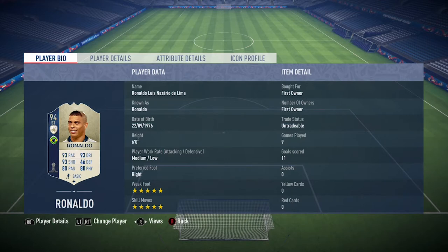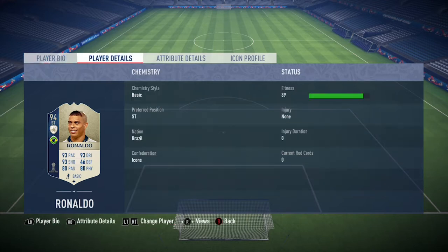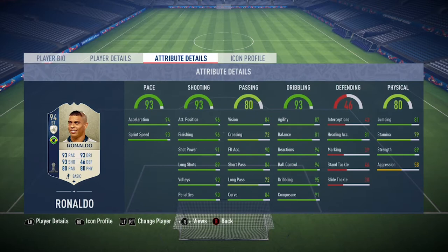As you can see, he's six foot tall, he's got medium-low work rates, he is right-footed, he's got five-star skill moves along with a five-star weak foot. This guy's very clinical in front of goal and he can basically finish from any angle on either foot. In the nine matches I played with him he managed to get me 11 goals from the striker position, which isn't a bad return, especially since I was just trying to score skill goals.